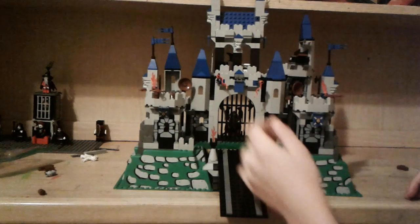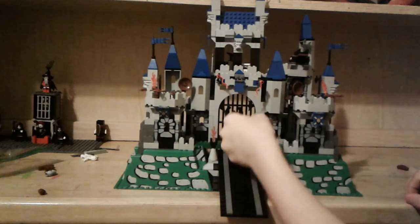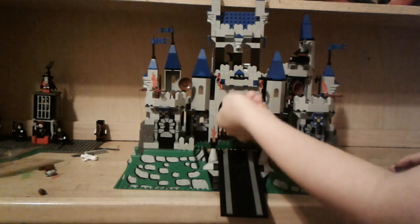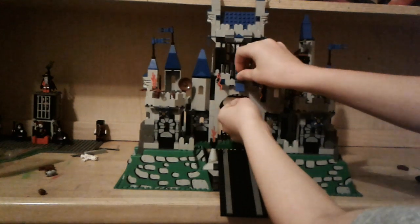With this gate here you could say like this ghost has been bad to the king - put them in there and lock them in. Speaking of the king, we have this whole big section right here. It has a drawbridge which is locked right now because of this really cool locking mechanism - really simple, just put it in and take it out. If you also want to keep the gate up you could do it like this.